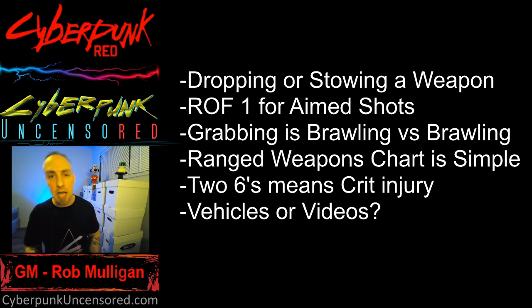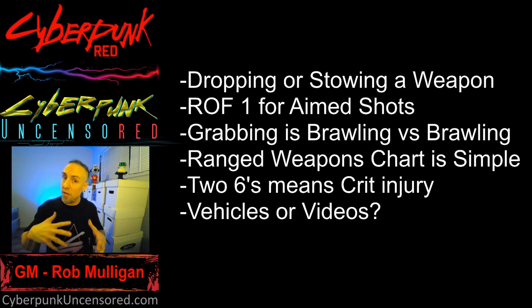Anytime you do an aimed shot, it's going to be a rate of fire of one — even if you're using a melee attack or ranged weapon that typically has a rate of fire of two. Anytime you're grabbing someone or an item from somebody, it's going to be your Dexterity stat plus your Brawling skill plus 1d10 versus the opponent's Dexterity stat plus their Brawling skill plus 1d10. It's always Brawling versus Brawling when grabbing someone.